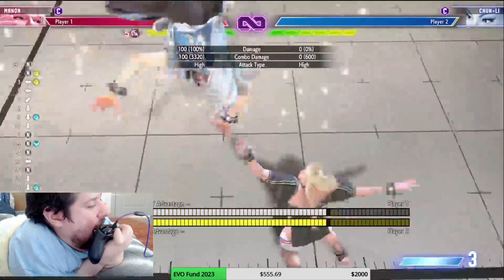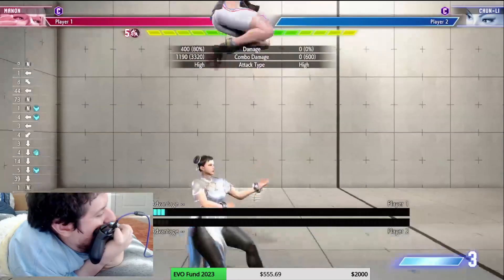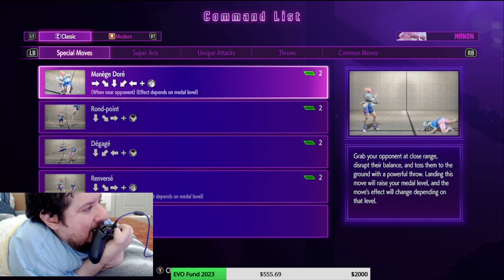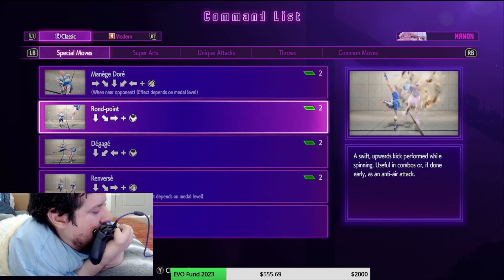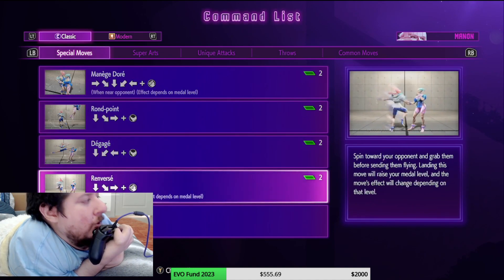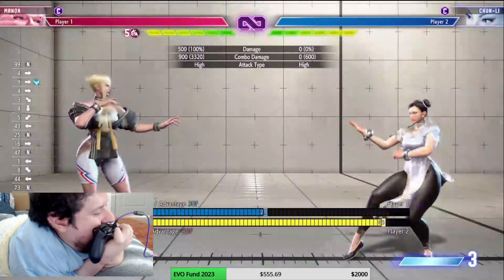If you keep it to two hits you get a combo off crouching light kick into the Manage Doré — her command grab. Her Renverse is her crescent moon kick. You've got Degagé, which is her ballerina kicks. Then Renversé is her other command grab, and you can do the cancel out of Renversé as well.